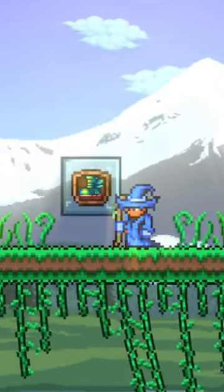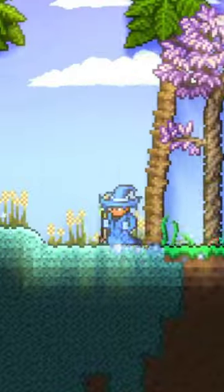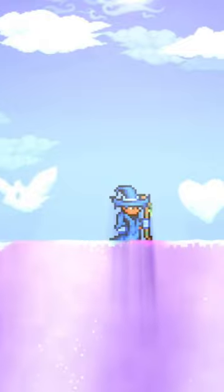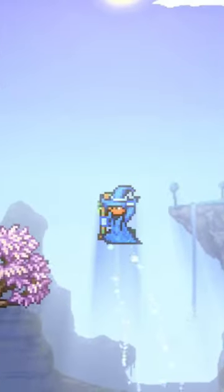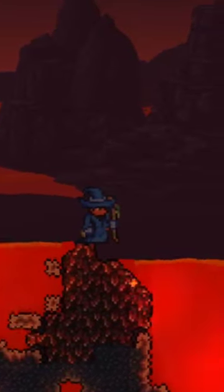After that, we of course have the Terra Spark Boots, which you're able to get pretty early on in the game, and they allow you to move faster, walk on liquids, do a little bit of flying, and grant some immunity from fire blocks, while also reducing the damage you take from lava!